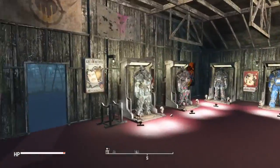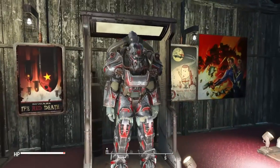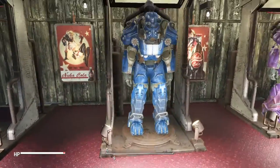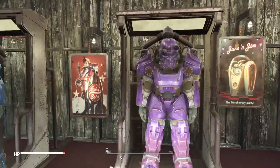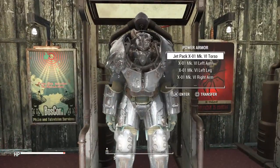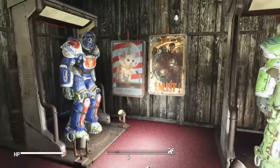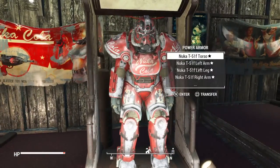Just real quick here: Brotherhood Seal armor, Outcast armor, Onyx armor, blue racing stripe, purple Nuka-Cola Quantum, chromed, Vault-Tec armor, Sugar Bombs, Vim Cola, green Nuka-Cola.